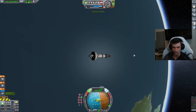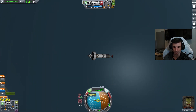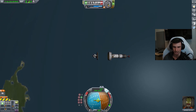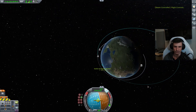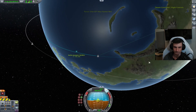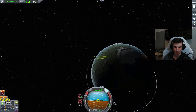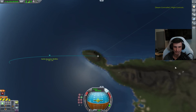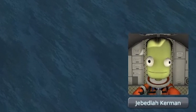We have no fuel left, so I suppose we can just ditch that stage and now hope for the best. Maybe we'll get close to the space center. Just the opposite side of the world. Maybe we'll land on a beach. Alright Jebediah, enjoy your vacation — we'll come and get you in two weeks.